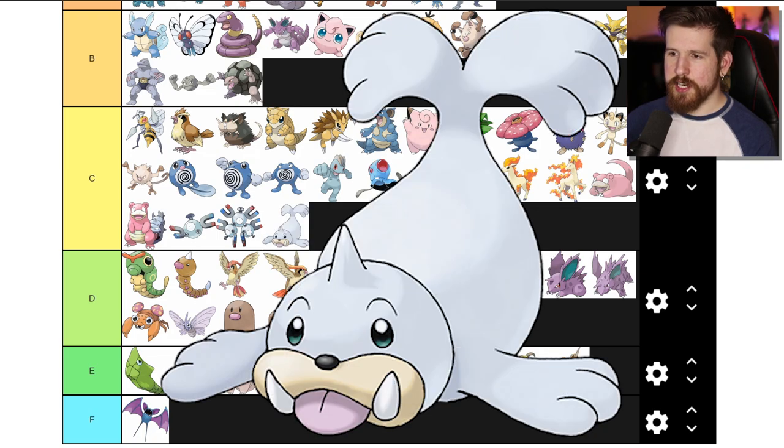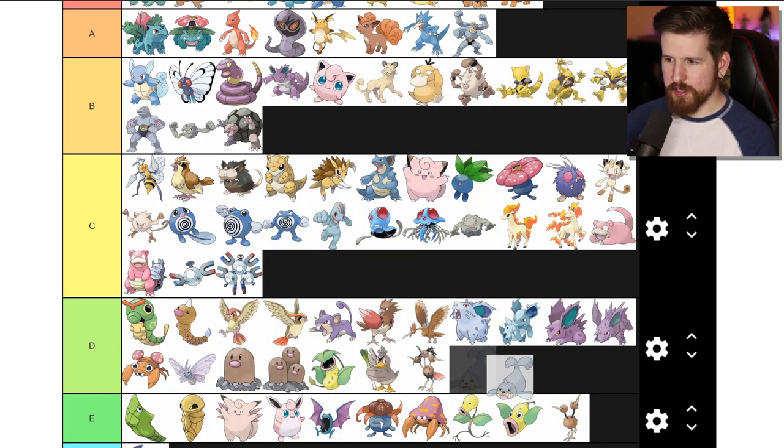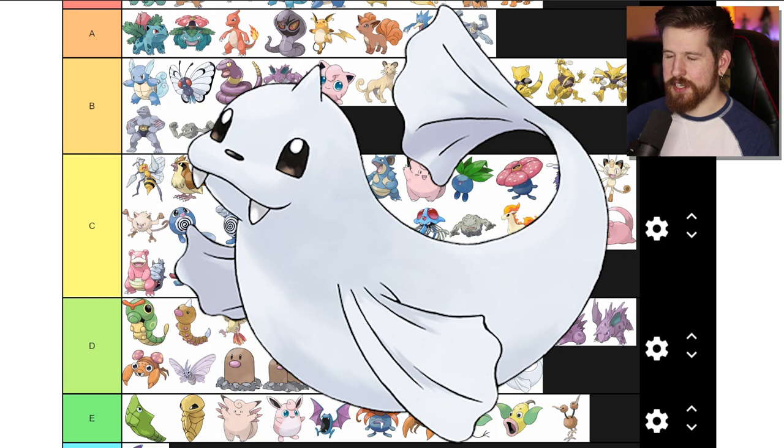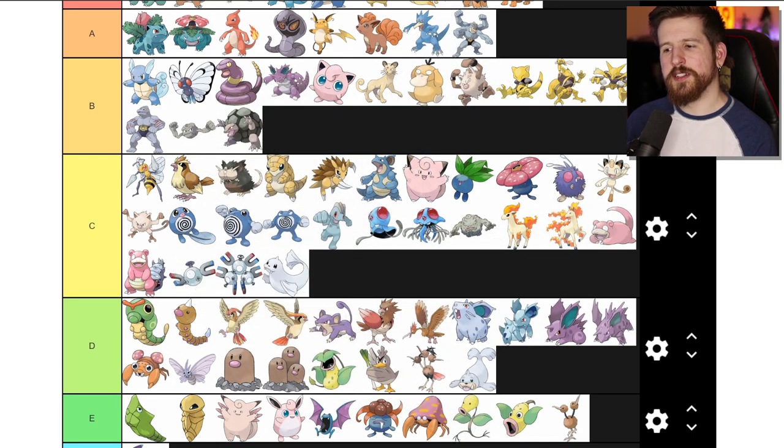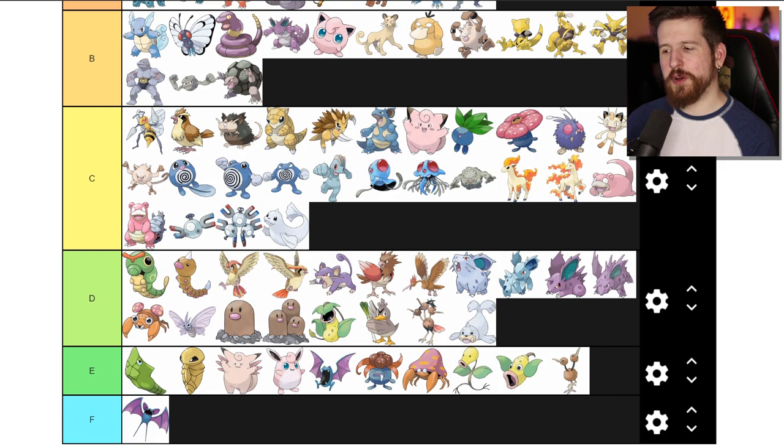Seel - literally a seal. They changed it from S-E-A-L to S-E-E-L so it's different. I really want to know who named Seel and just how stupid they thought we all were. Seel goes D tier for me. Dewgong is pretty much the same thing as Seel except it lost paws and gained flippers. I've always had a soft spot for Dewgong though, so I'll put Dewgong in C tier. At least it's not named the animal that it is with one letter changed.